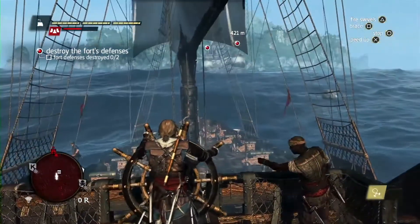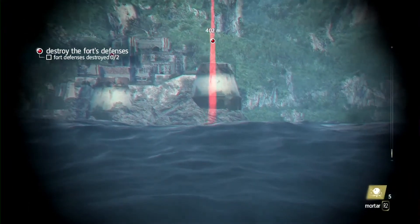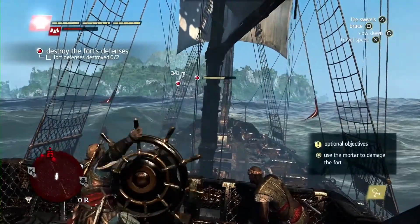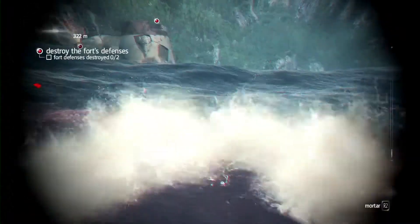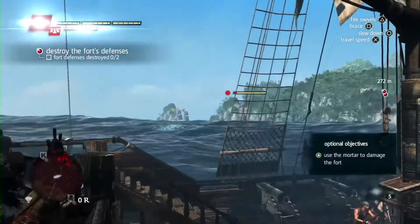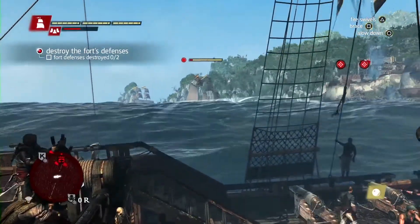Forts have towers that we need to take out before being able to infiltrate them for a ground assault. Here is a new weapon in the naval: the mortar. It is great against fort towers — it does a lot of damage and you don't have to worry about guiding the shot. This is early in the game, so this is an easy fort with only two towers.